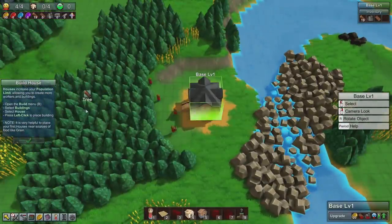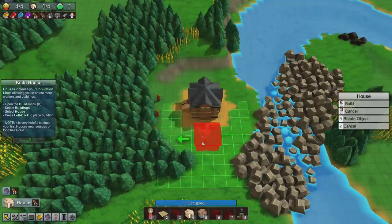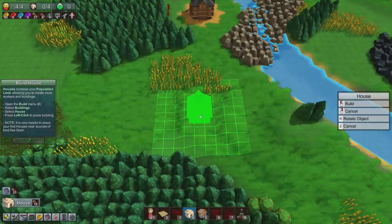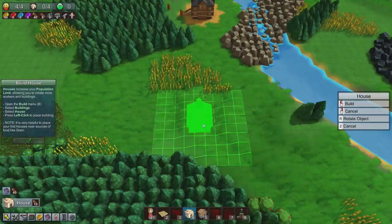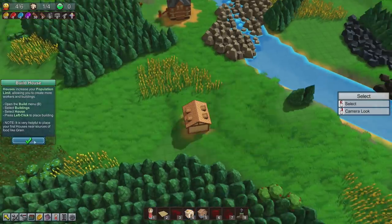Next we had to build a house. So open the build menu, click buildings, then click house and put it down. Now where should we put our first house? We can afford it now so let's put the first house down here on this flat bit of ground next to this wheat. It's a house level one, no one lives there.